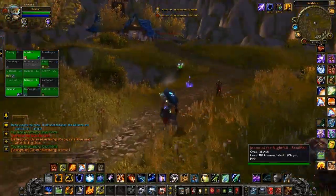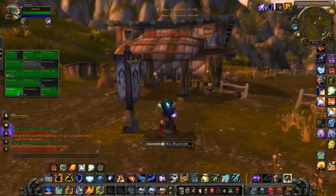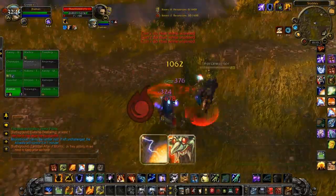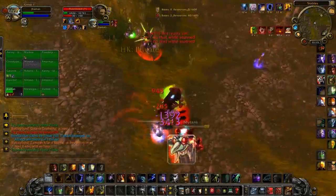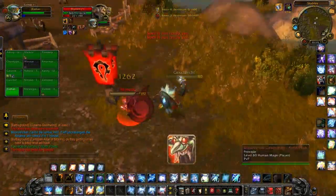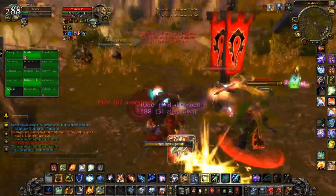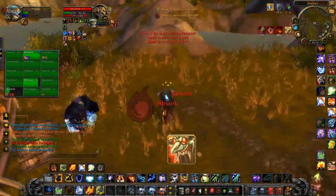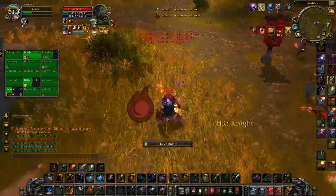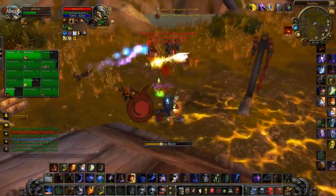Paladins and Death Knights in 4.0.1 I approach similarly. With that instant Ghost Wolf, it makes it really hard to kite a Death Knight, and Paladins are just difficult to kite in the first place. But Paladins and Death Knights have gap closers, and they're both cooldowns. So Paladins, without the ability to cleanse, can be kited when their Freedom is on cooldown. Paladins have Hand of Freedom and Death Knights have Death Grip. If I can get either of those cooldowns used before I Thunderstorm, then I'm in business.